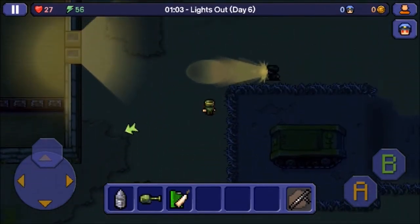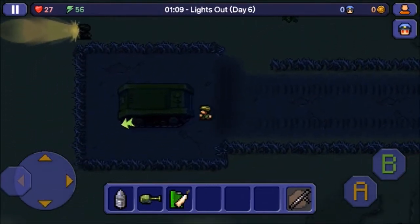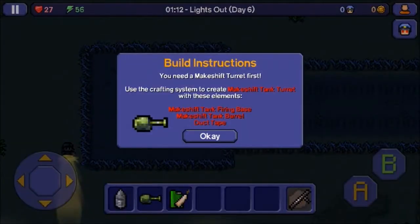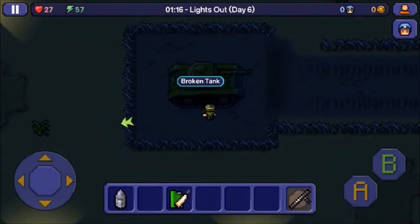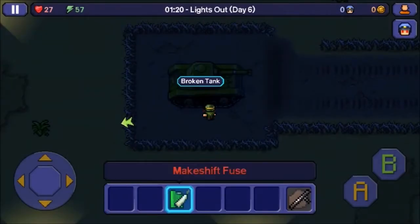I went up to the tank and didn't realize how to use it — you have to hold the item and press B. I didn't know you had to build it manually; I thought it would auto-take the items. You make sure you have the explosive round, press A or click it and press B, then do the same with the makeshift fuse, and boom — I escaped! Thank you guys so much for watching, I'll see you in the next video.